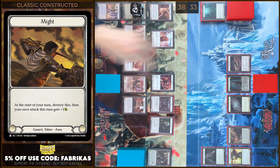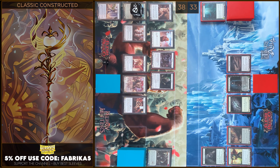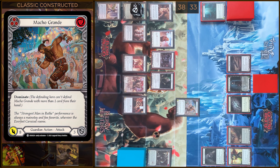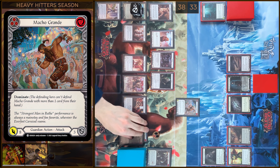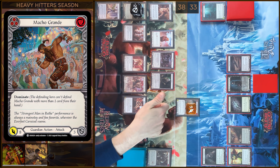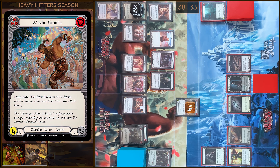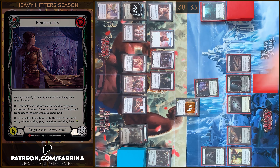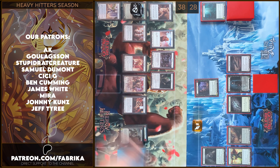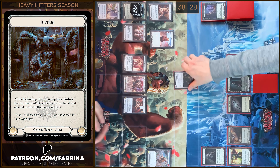I'm gonna start with destroying KMI token. Next, I will destroy Uyghur token — I gain one resource. And next, I will play Macho Grande. I'm gonna pay seven. Macho Grande gains plus one, then I have minus one from Frailty. It will be eight — eight damage, Dominate. Block three. No reactions, take five. That's all. Let's move to my End Phase. I'm gonna destroy an Inertia and a Frailty token and pass it to you.